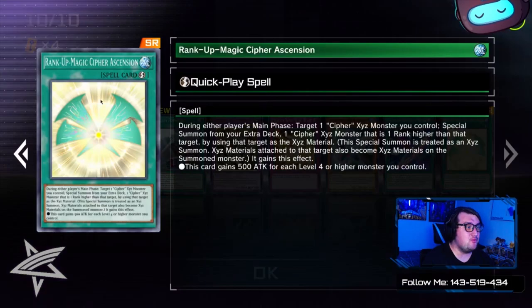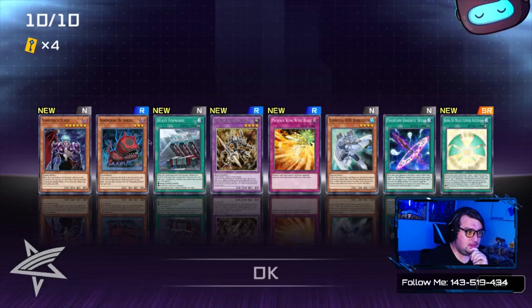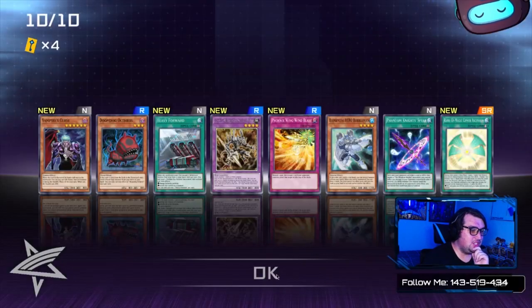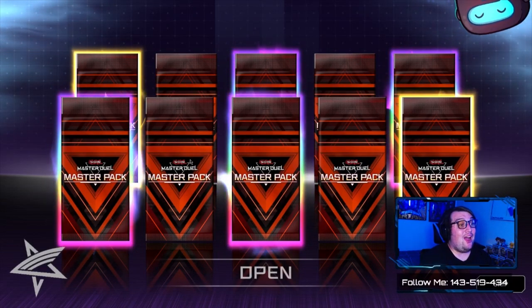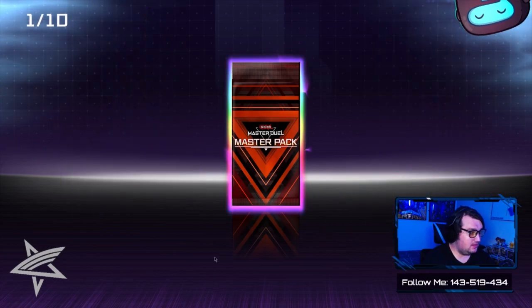Super Rare: Rank-Up-Magic Cipher — Carry Forward! Carry Forward is an interesting card for like machines. Also Warrior Skull Bone — I actually got a holo of that. Wow, four Ultra Rare packs coming up! Yeah, that's what happened to me.